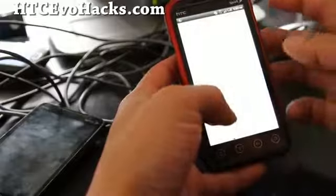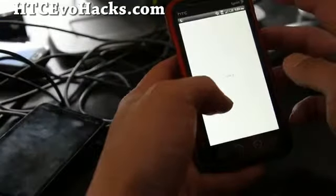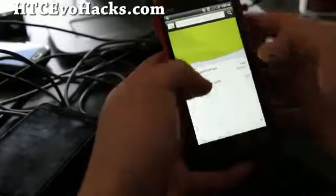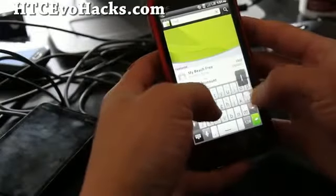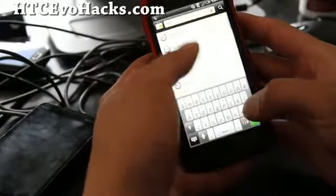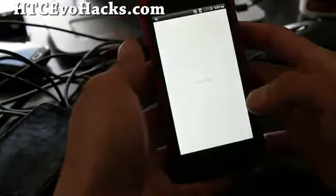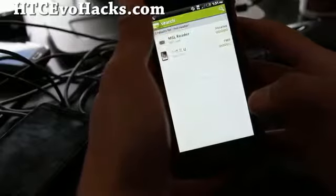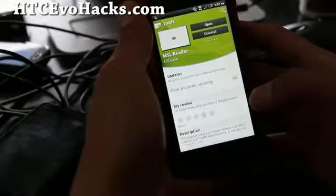Go download from the market an app called MSL Reader. This will give you the master key to your phone. This is also similar to the method we use to make our internet faster.